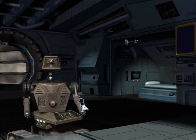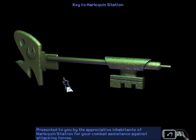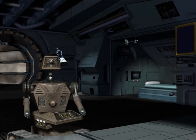Here's my co-pilot, this robot chap — I can't remember his name, something like WJ. And this is what we got from the last mission at Harlequin Station, presented to us by the appreciative inhabitants for our combat assistance against the Varaxo. The Varaxo are our rival family — they're bastards, to put it bluntly. So I think for now we'll leave it here. If the game keeps working next time, we'll prove ourselves again to the family. Thanks for watching guys, see you next time!